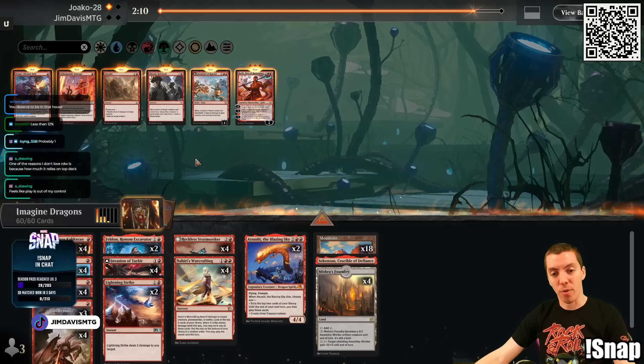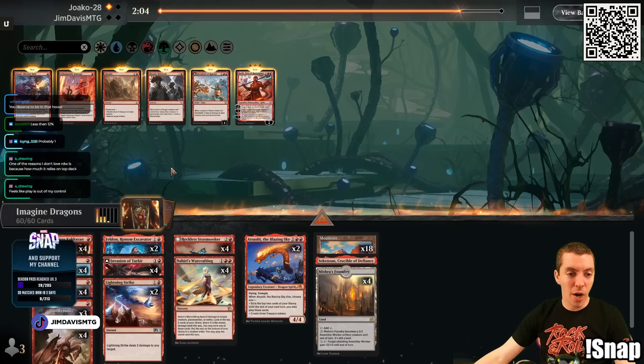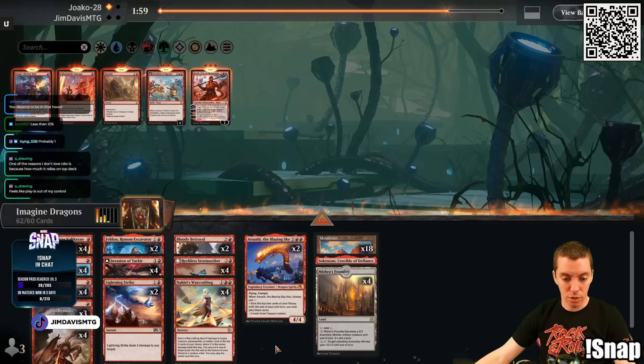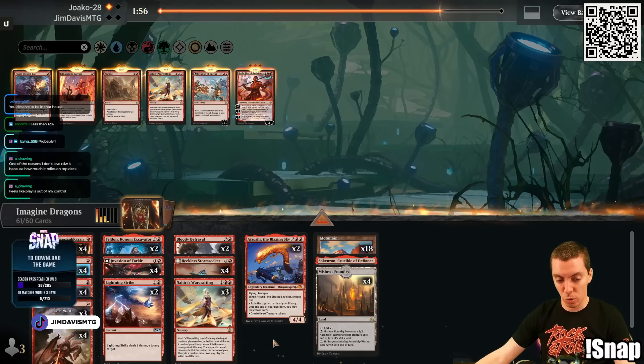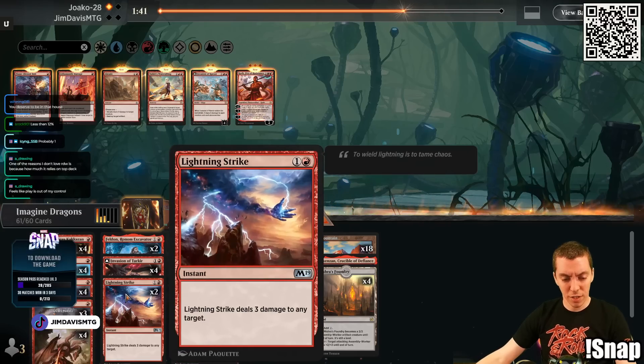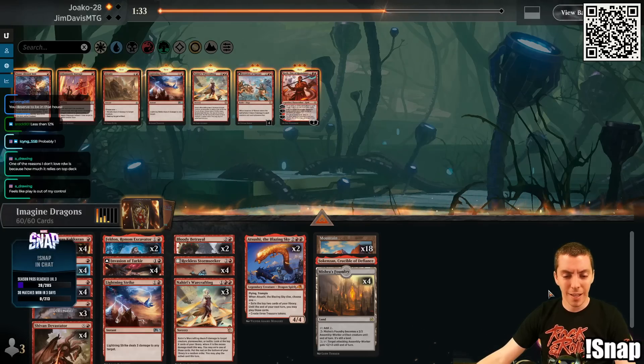Sideboarding now — Atraxa is obviously a huge problem, pretty hard to beat that card once it gets in play. I want the Bloody Betrayals — nice way to try and sneak through. They definitely have Sheoldred also, but I think they'll shave one. Don't want Braids, Koth, or Barrage. I'll shave a Play With Fire and a Lightning Strike — Strike doesn't really kill anything relevant, and I want the cheaper card.